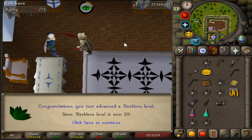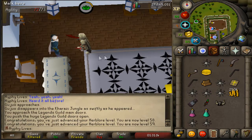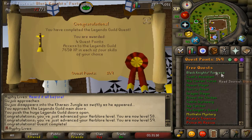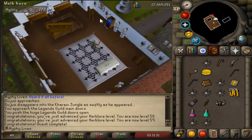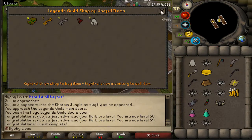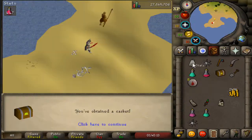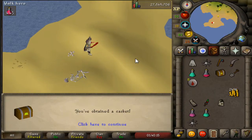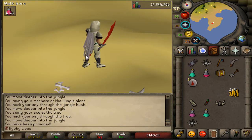Two Herblore levels just from finishing that quest — pretty nice. We've completed the Legends Quest and now have four quest points and access to the Legends Guild. So I can go ahead and wrap up that hard clue, and I can also purchase a Legends Cape. That's going to be our cape of choice whenever we're doing Slayer from now on. Now for the real reason we finished the Legends Quest — let's go ahead and throw that cape on. It looks sick.